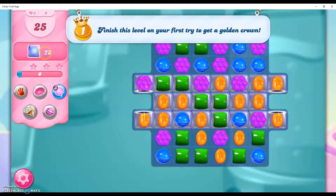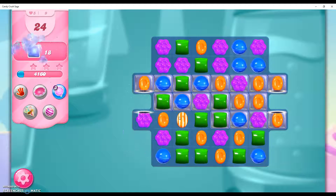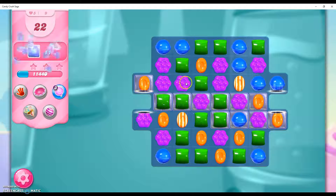So we have 22 jellies to remove in 25 moves. I'm going to get started here by seeing that I can make a striped candy to start off with, and that removed some of the jelly. I can create another striped candy here as well to remove all these jellies.